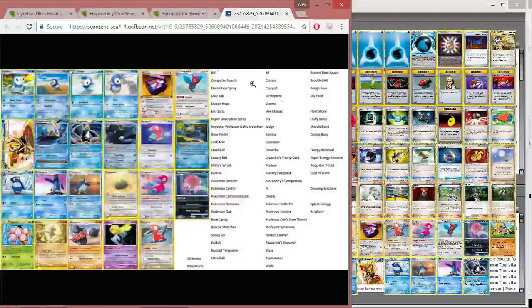Just to refresh your memory, here is the old Empoleon list over on the left. The old Empoleon list had a lot to deal with using Emperor Aura over and over again, then switching out from your active and finishing off with Attack Command or Empoleon Break's attack. It had stuff like Delinquent and Judge. There was a Hyper Devolution Spray and a Devolution Spray — this was before Porygon-Z came out. Both of those were in there.